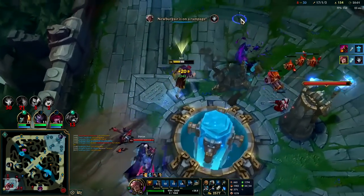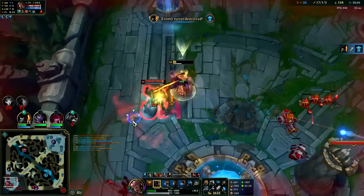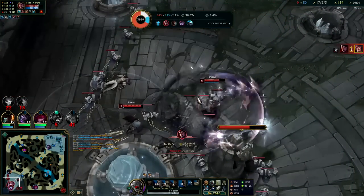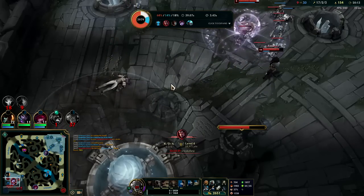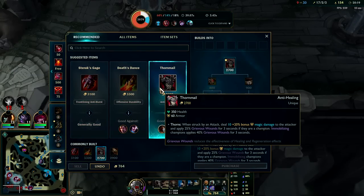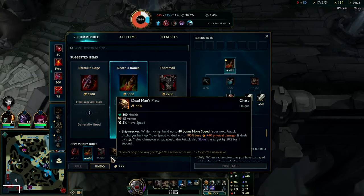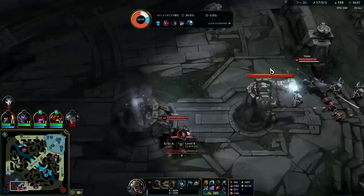Down he goes. I gave them so much gold there. Their base is at least really thinned out though — that's gotta count for something. After BORK, should pick up Sterak's or Death's Dance or even a Dead Man's. I kind of want more mobility — Dead Man's is such an awkward item to buy at this point in the game.